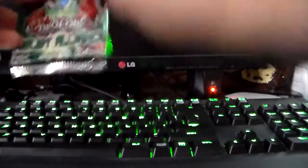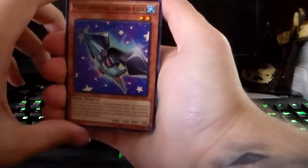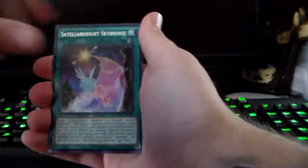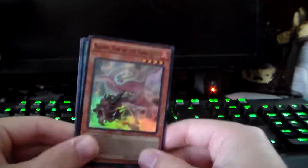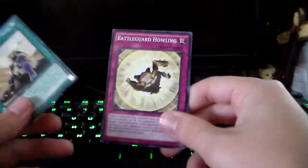Go through these cards. Performer Pal Swordfish, Cloud Castle, Armed Dragon, Artifact Lancia, Sky Bridge, Fire of the Yang Zing, Curse of the Shadow Prison, Battle Guard, and Guy of Midnight Sun.